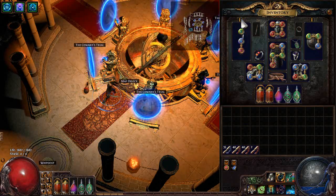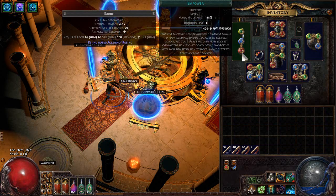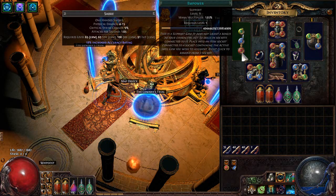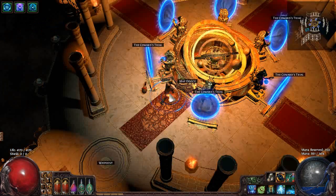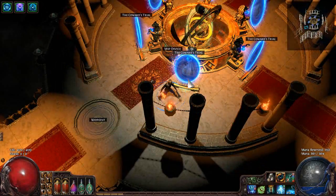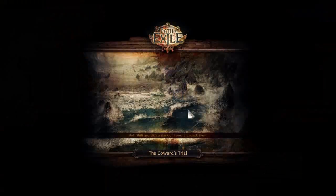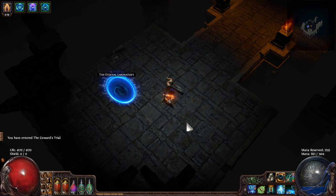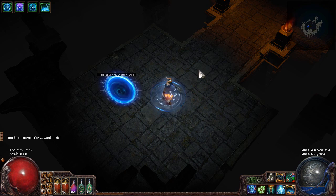It does give me a ton of gem XP, which I'm actually pretty excited about because I'm trying to level the Empower gem. The Empower gem takes like millions, billions of XP to level up and I really want to get it leveled - it's just taking so long, so hopefully this map helps. The build I'm playing is my Ethereal Knives Scion - I'll put links in the description. I'm going to turn on Arctic Armor and let's go into the Coward's Trial.